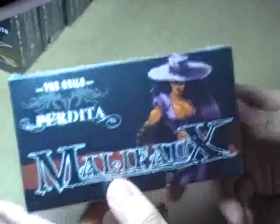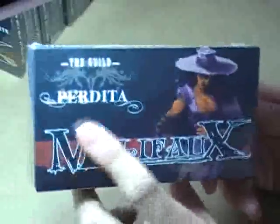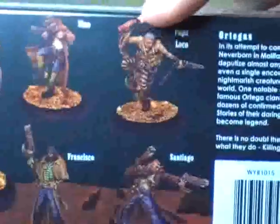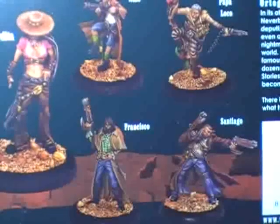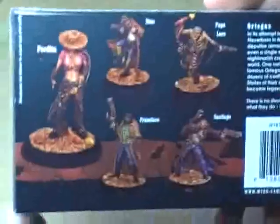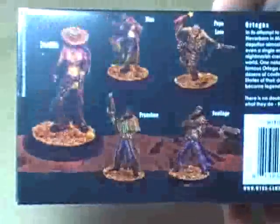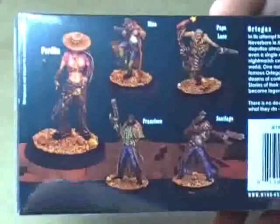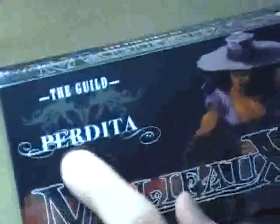The first set you have an option to pick from is called Perdita. This is sort of your B-movie 1950s, 1960s western. What we have here in this box set is a bunch of what look like Mexican banditos. You have Perdita, which is this lady right here. You have Nino, which is the dude with a gun. Papa Loco, the guy with the dynamite. Santiago and Francisco. It's sort of a weird west kind of feel — you can tell it has a western feel, like a Mexican bandito kind of feel. But you can see, based upon the figures, that it's not a normal universe. This is definitely something out of the ordinary. If you want to see this set, put a comment in the comment section below.